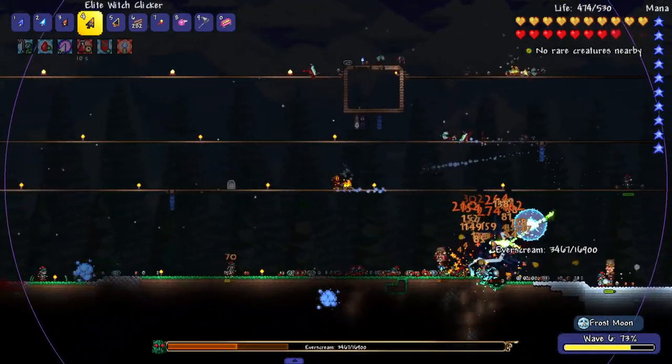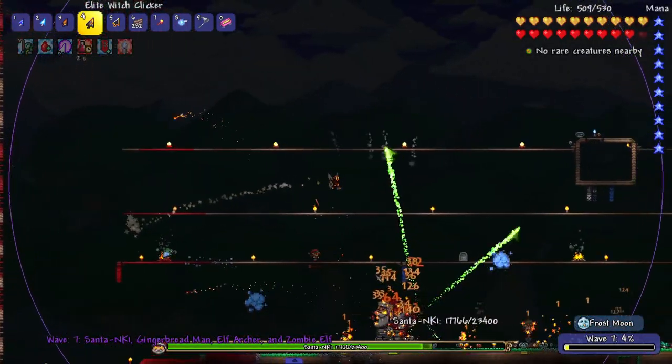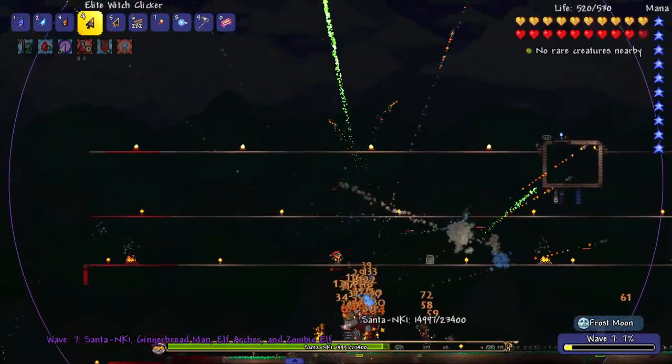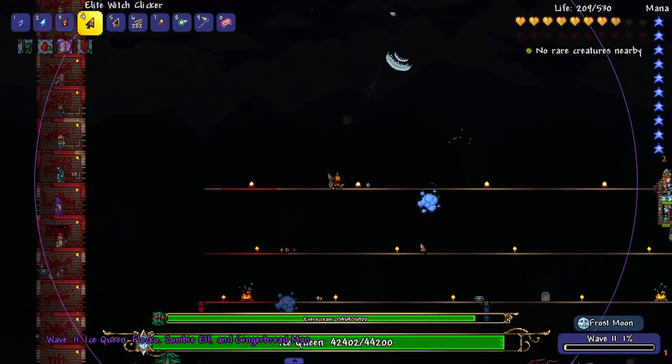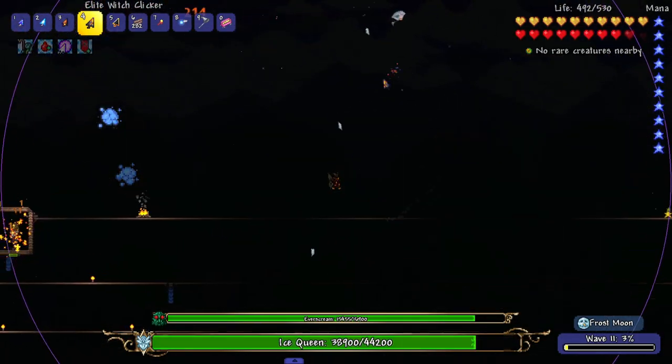This witch clicker is god tier — the random effects, I knew they would be good. This is when the real stuff starts. I can just snag these hearts down here. Let's get to it.